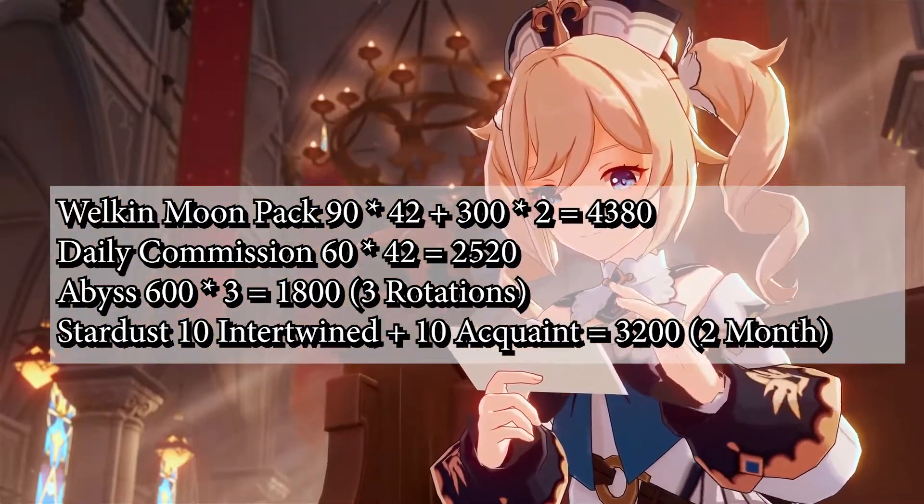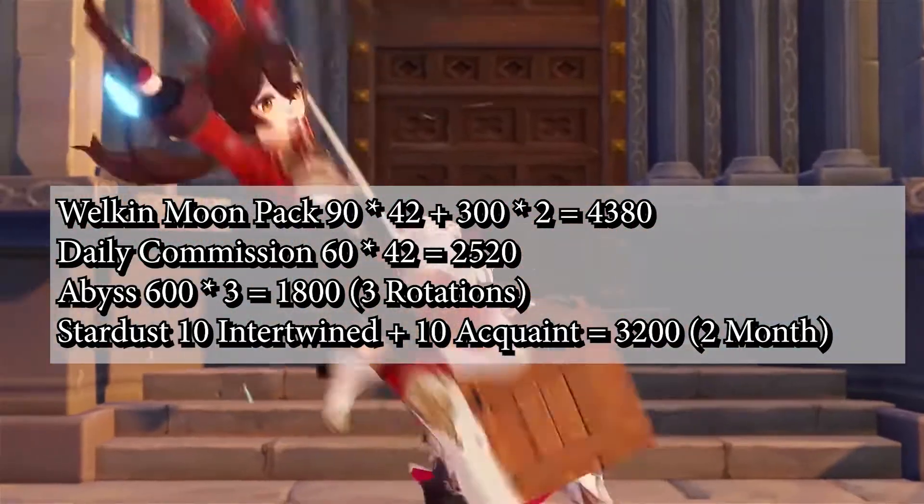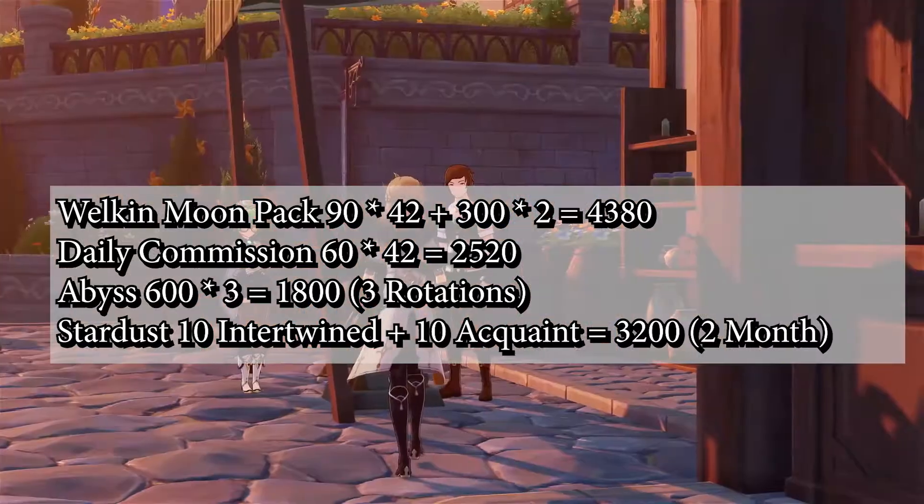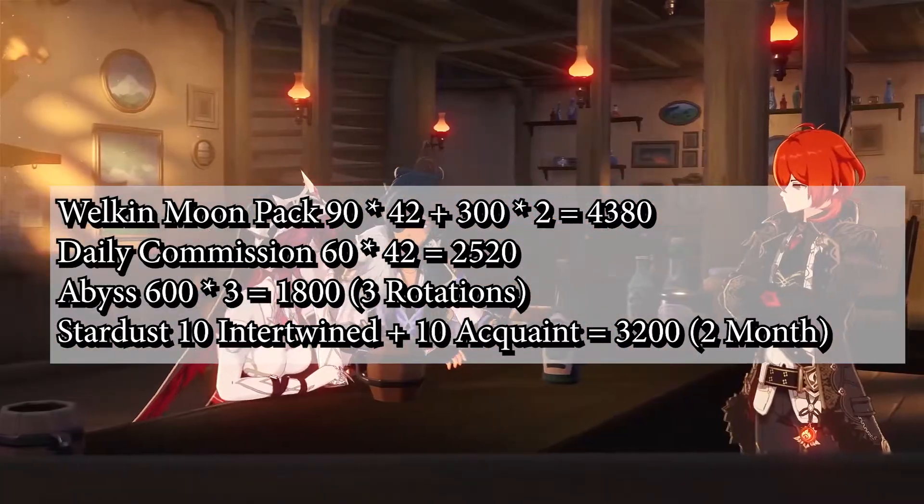The Stardust Shop gives you 5 acquaint fates plus 5 intertwined fates per month. You can times that by 2 for 42 days, for a total equivalent of 3,200 primal gems.